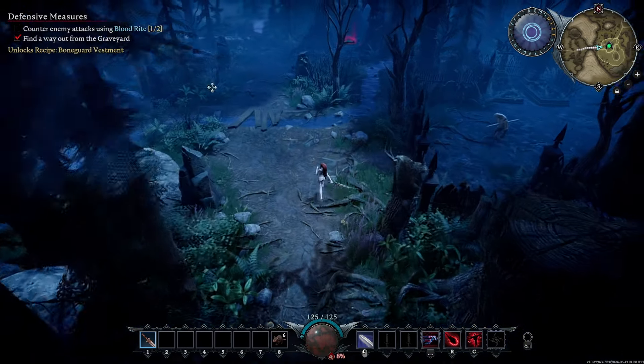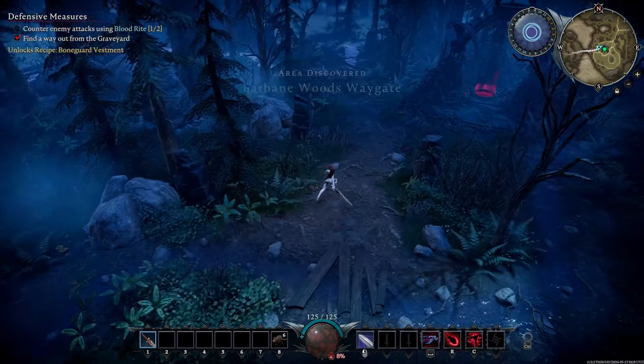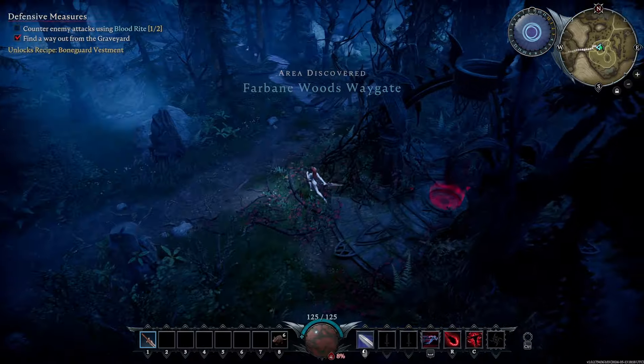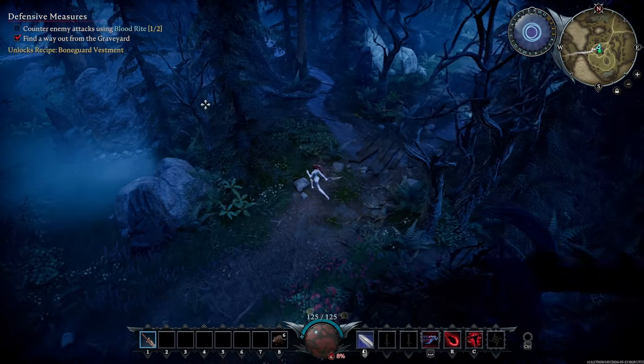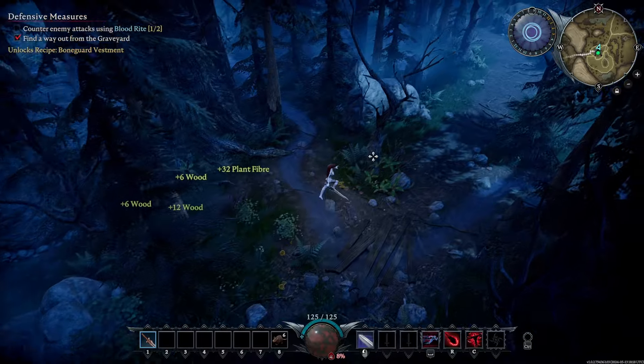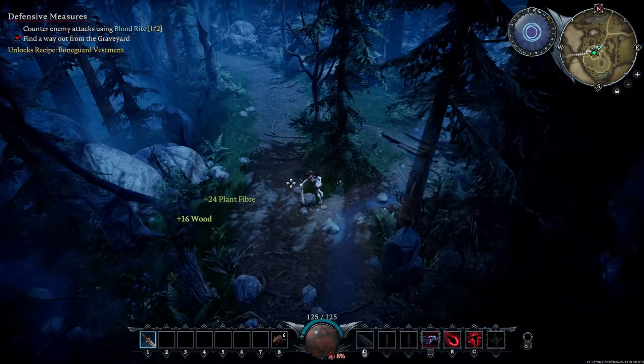We've got one more Blood Rite. Could go over and do that guy, but we're going to run into some wolves. All right, here's our first Waygate — can't do anything on it. Now, when you're going through, collect resources, spend your time wisely. Let's double pick up.